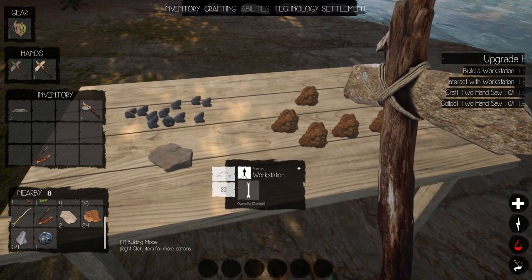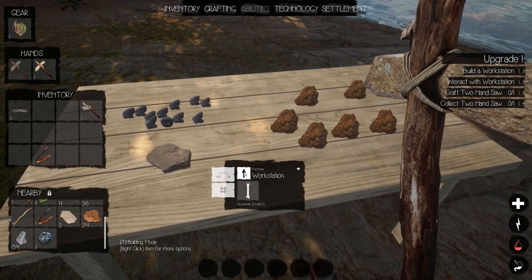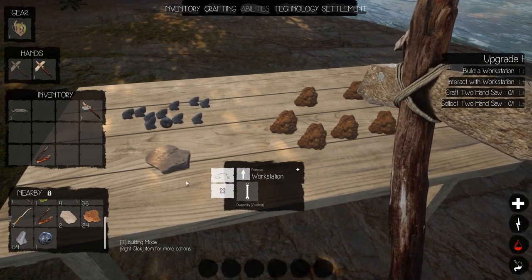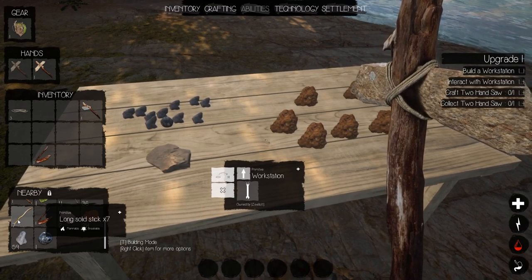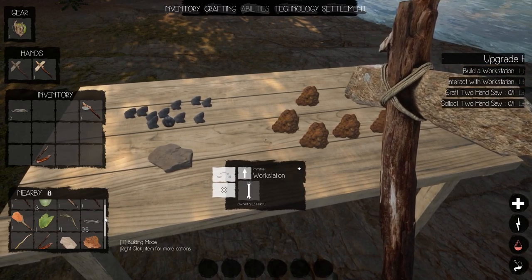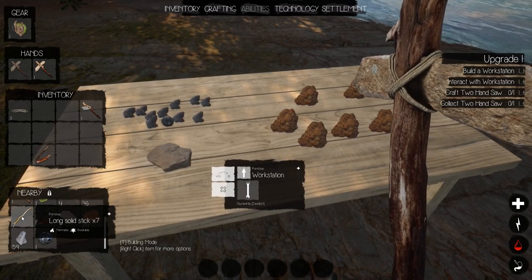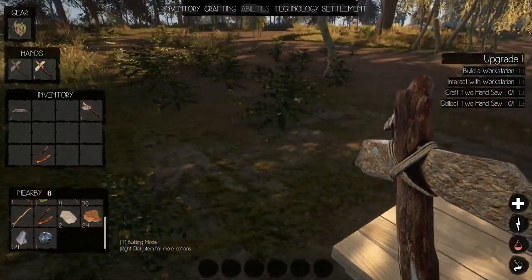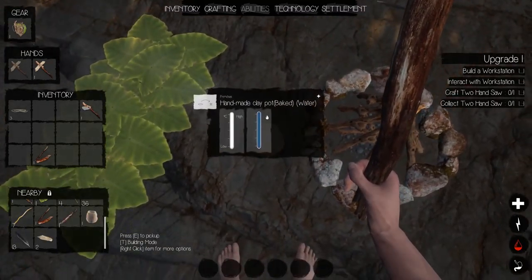We're getting thirsty again, that's fine. Let's hit the upgrade icon on the workstation. Once we hit upgrade, we cannot use the station until we've finished upgrading it. We need 25 straight solid sticks — we've got seven. We can break those long ones into two, that would be 14. We'll still be shy, so let's go get more.